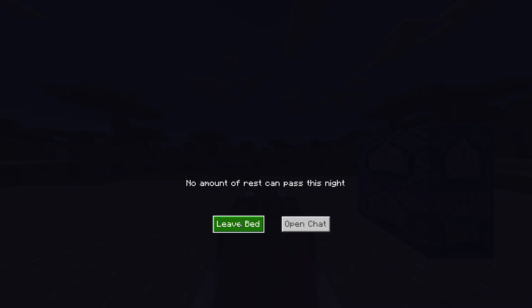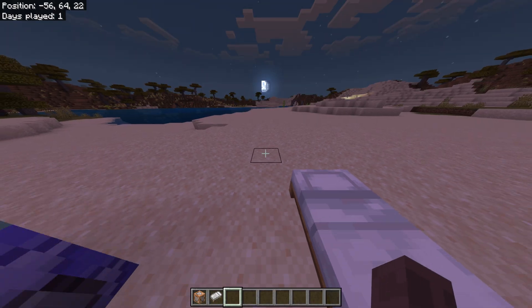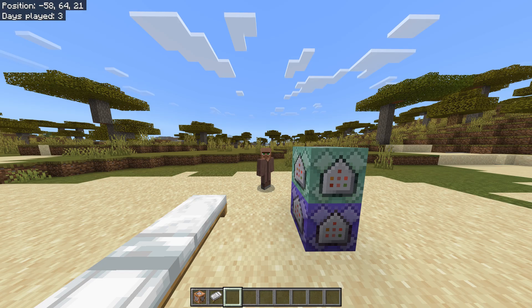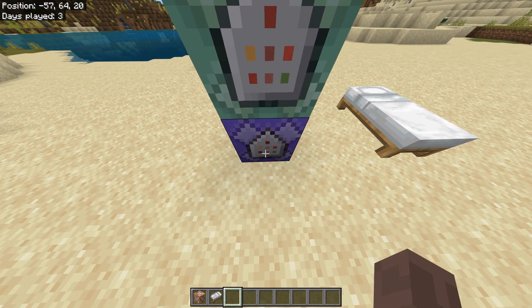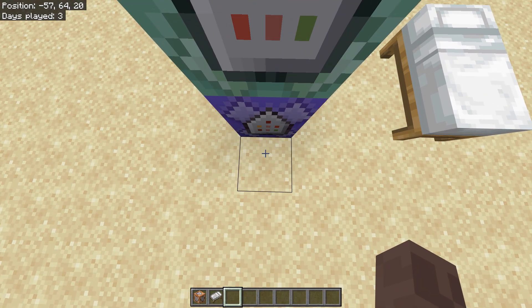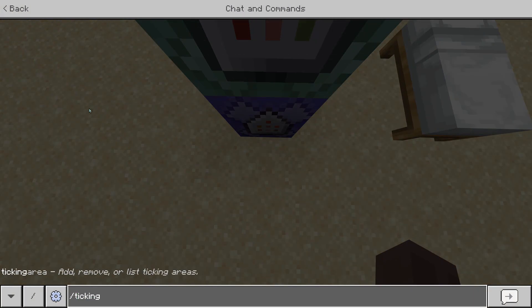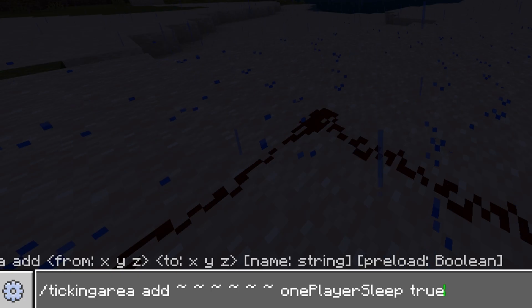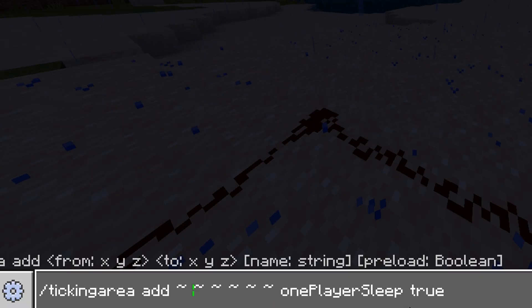Keep in mind that these command blocks must remain loaded at all times to ensure that the game rules are consistently updated. To achieve this, we need to use a ticking area. Ticking areas are specific regions in a Minecraft world that remain active and continue to process game updates even when players are not nearby. In Bedrock, ticking areas are crucial for keeping mechanisms like our command blocks functioning consistently, ensuring that one player sleep remains active at all times.